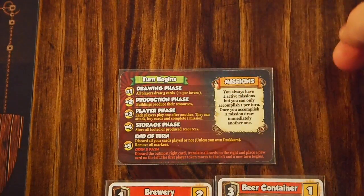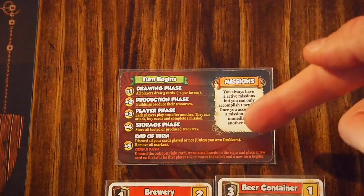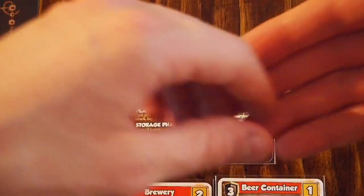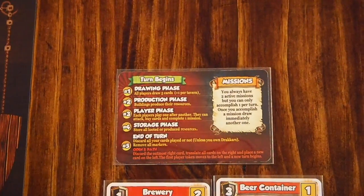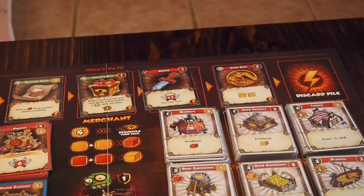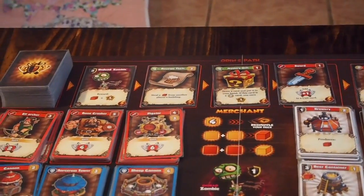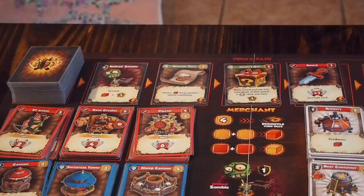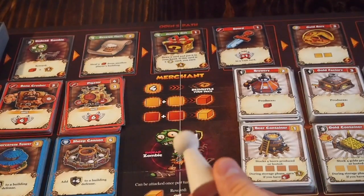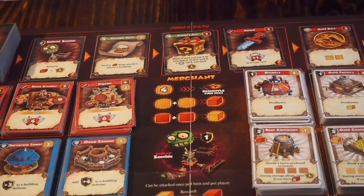Now let's talk about the end of the round. At the end of the round, all players take all of the cards they've spent during the round and place them in their discard pile to prepare for the next round. You'll also look at the Odin's Path track — the card on the very right will be put into the discard pile face down, the four cards to the left shift down one space, and a new Odin's Path card is drawn and placed on the left space of that track. You then pass the first player token to the player on the left and begin the next round.